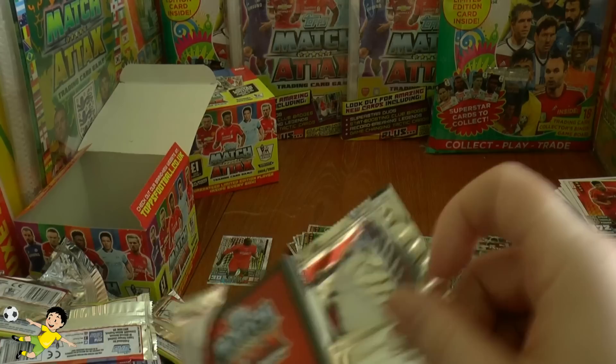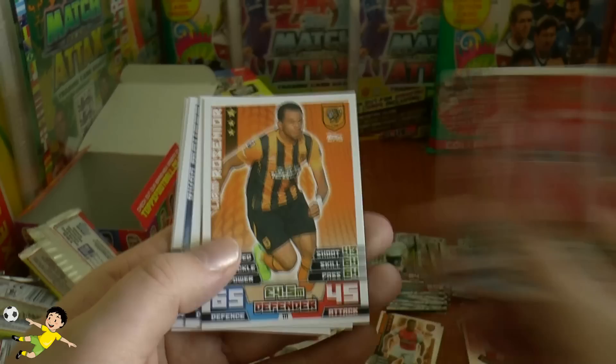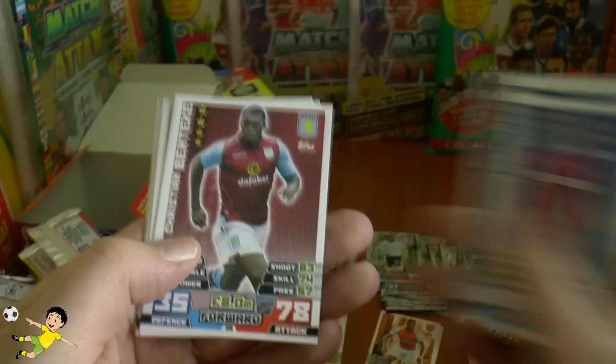Pack forty-three: Bridcutt, Rosinia, Crouch, Mahrez, Delaney, Benteke, Begovic, Duff, Cazorla. Then Eric Peters and Phil Bardsley. Running out of packs now — only three left.